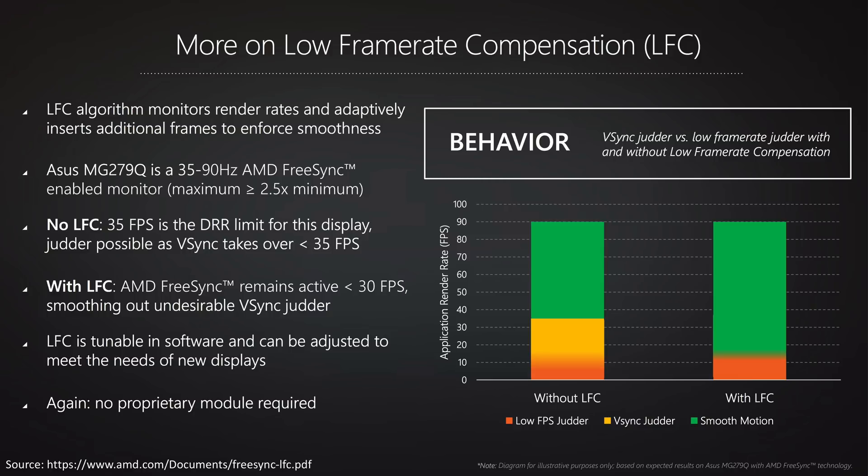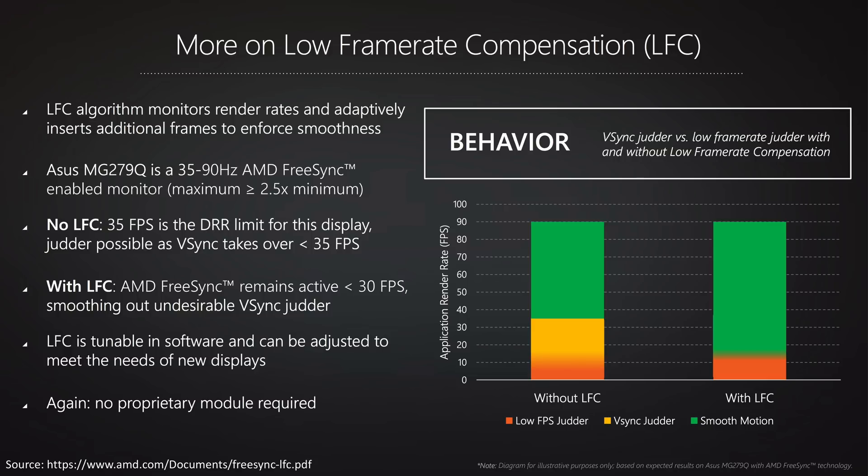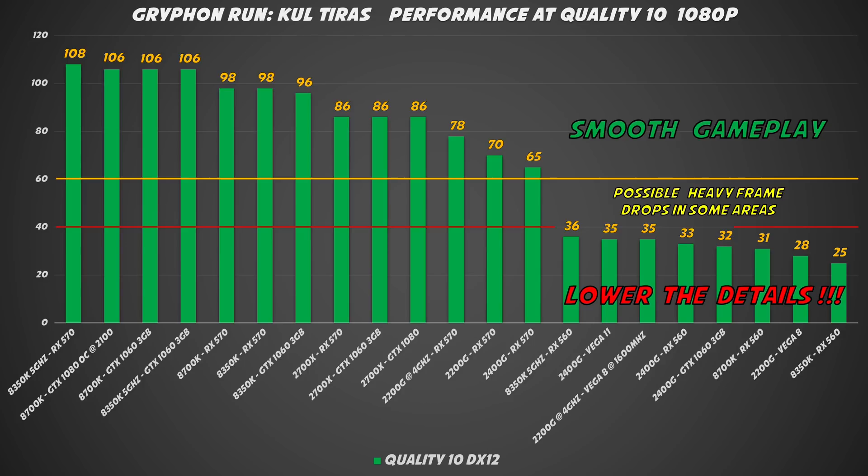The first test I did was a Gryphon run in Kul Tiras. With the command slash timetest 1 you can check the performance of your actual system. This type of benchmark is useful to understand performance during quests and world quests. If you have an average of more than 60 FPS you'll be fine most of the time. Between 40 and 60 FPS without FreeSync or G-Sync, you have more chance to perceive frame rate drops. And if you have less than 40 FPS, you should lower the detail.